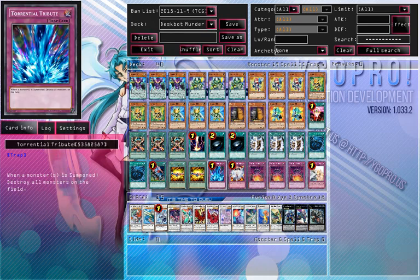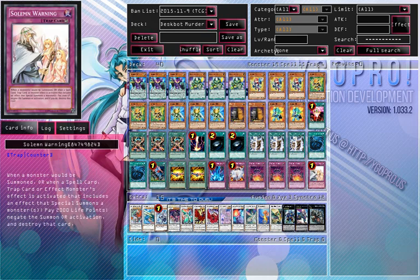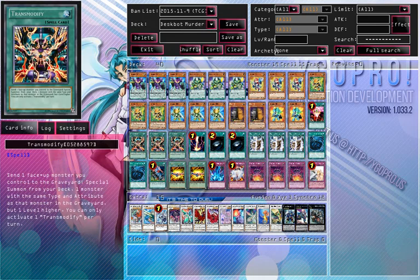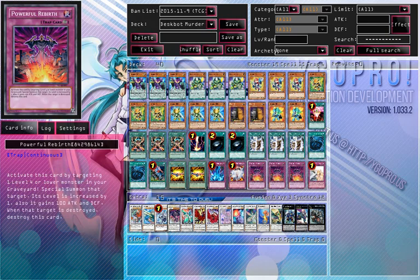Then 1 Torrential Tribute as I said. Solem Warning — perfect in this format — it's just down to pendulum problems. Then Triple Powerful Rebirth to re-summon my Despot monsters and enable further plays. It also doesn't clog with Transmodify because it resurrects at the level of the monster in the graveyard — even though Powerful Rebirth increases the level, it only increases it whilst the monster is on the field. So that is always good.